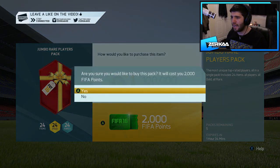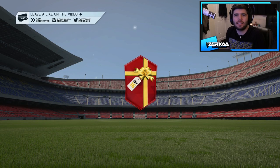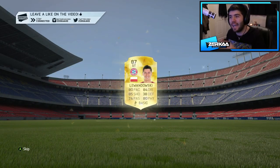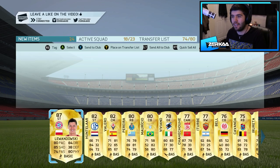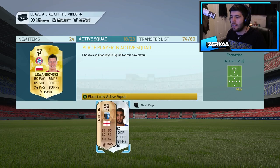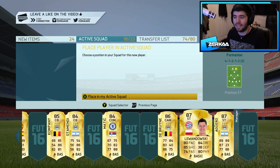First 100k pack — do you want someone good, or a player that fits in my side? I don't care how good they are ultimately, just fit in my side. That is Lewandowski, 87 rated. He can go next to Aguero, so that's perfect actually — I've got a second striker. So we have Aguero up top and he will now be joined by Lewandowski. That's actually pretty sick.